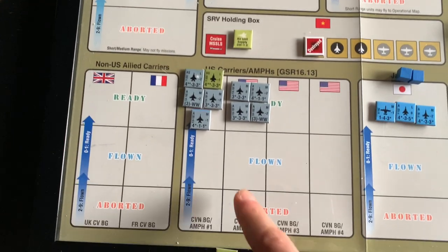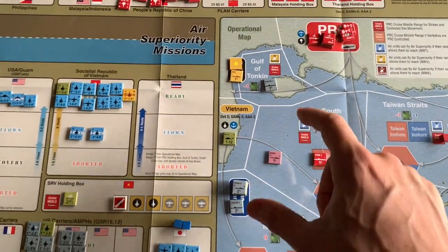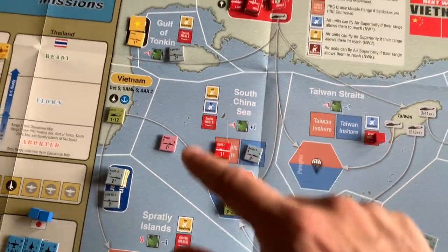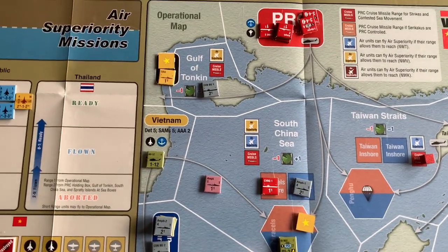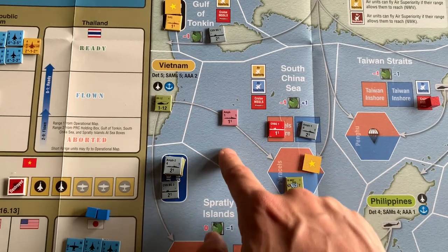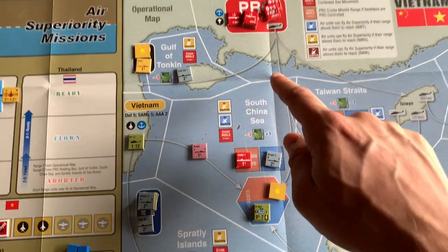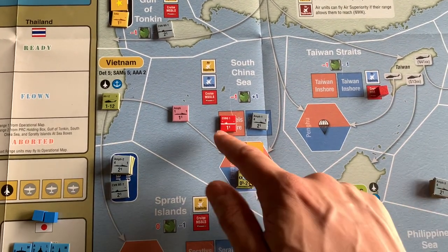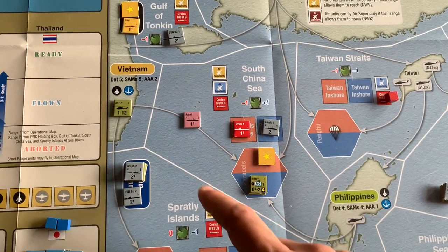Unfortunately, the second carrier air wing that the Americans got this turn, who came in here in the Indian Ocean, did not get a chance to come in. But we also had some really interesting stuff happening on the strategic map — there were a lot of naval skirmishes. US air and naval power was dominant; they ended up sinking a Chinese surface action group at some point during the game. The Indonesians entered on the side of the Americans and the Vietnamese and just arrived in the South China Sea this turn.